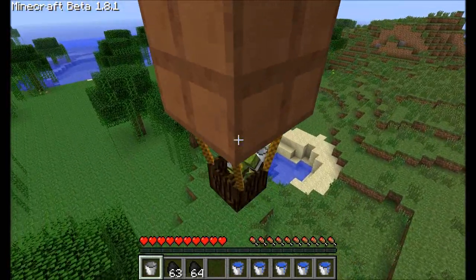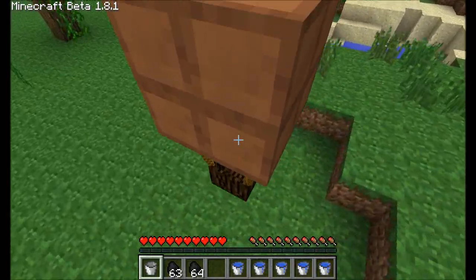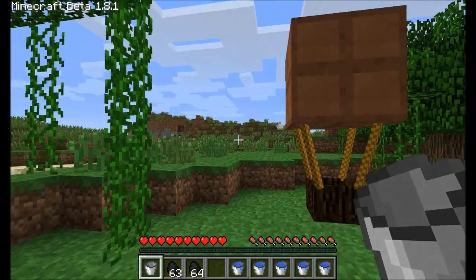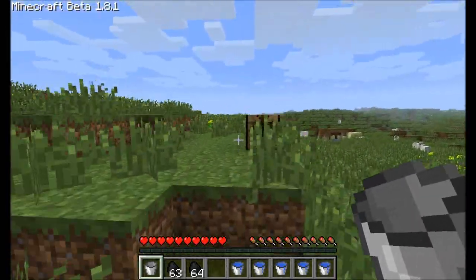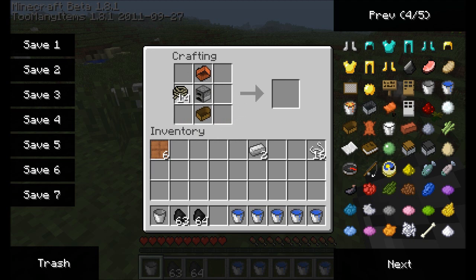So I will get out of this now. I'll descend first — I don't want to hurt myself. I'll go back to the crafting table. Oops, got a text, sorry. To make the propelled version you make the same one again: furnace in the middle, balloon at the top, boat at the bottom and a rope on each side. And then you put two iron ingots in to make it propelled.